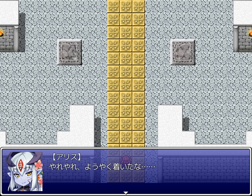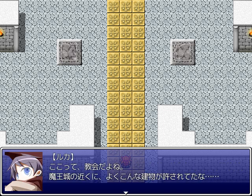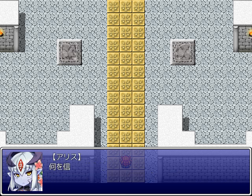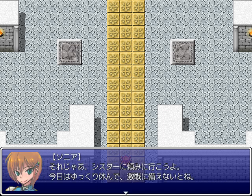Geez, we finally arrived. The sister here, although a monster, is a devoted believer of Elias. Being cooperative with heroes, she should gladly lend us shelter. This place, it's a church, isn't it? It's nice of them to allow one so close to the Mao Castle. What you believe is an individual freedom — as long as you don't oppose the Mao, the Mao army won't get involved. So then, let's bring our request to the sister. We've got to prepare for a fierce battle, so let's rest well today.